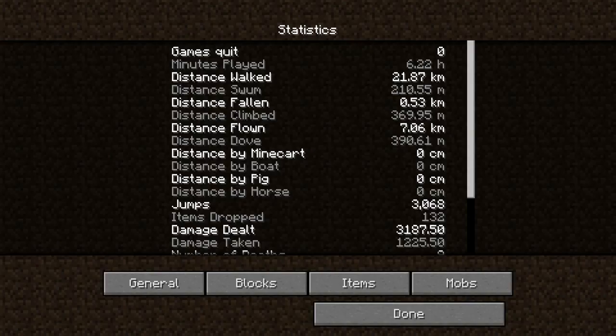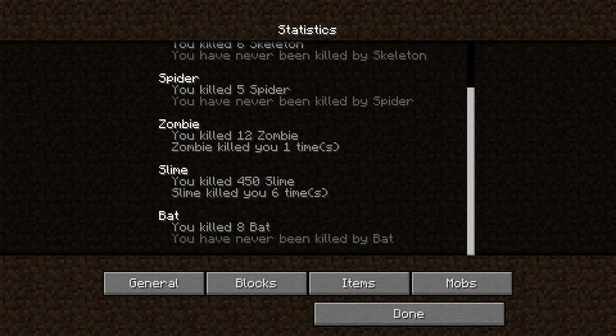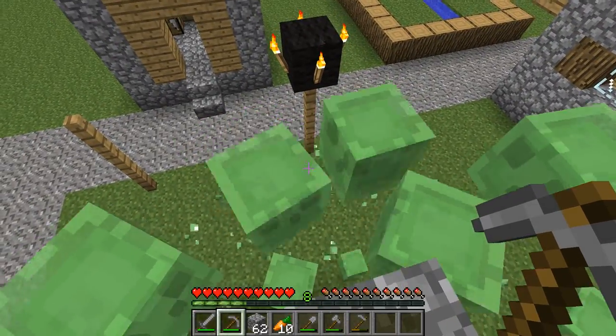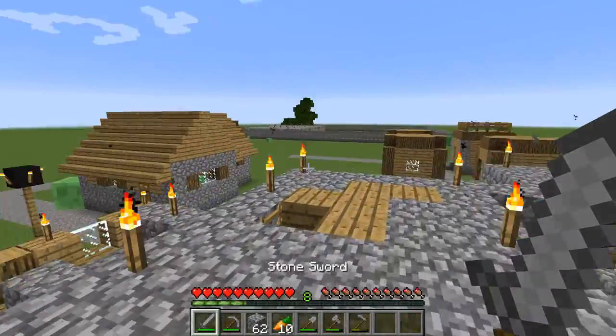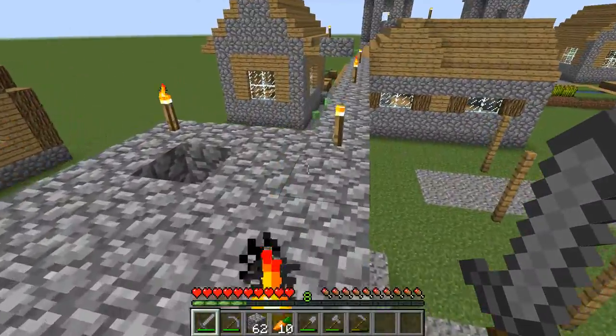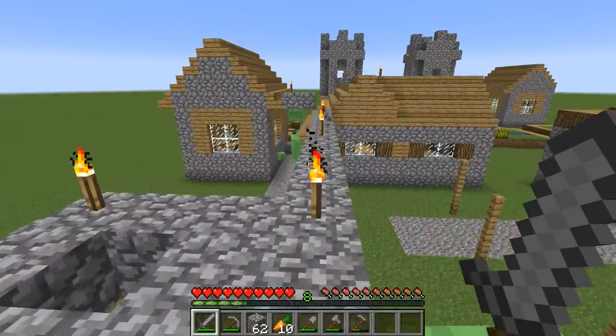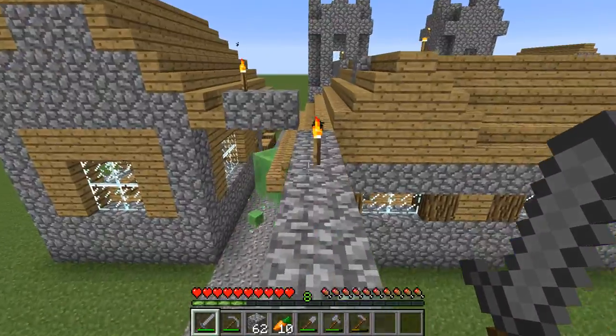Let me just go and show you my statistics menu in the mobs section. Slimes killed me six times — well, I wouldn't say that's that much, but they're still annoying. If I jump down there, they will kill me in seconds no matter what armor I have. Another thing I did is I just interconnected some of the houses here so I won't have to deal with the slimes. I just built these little bridges so I could get around.